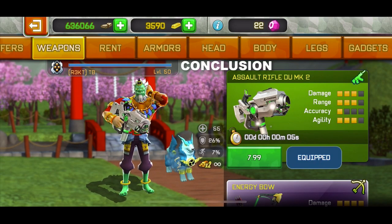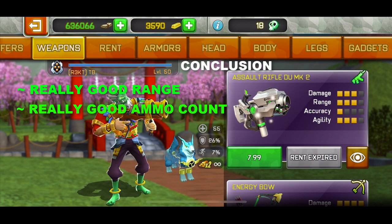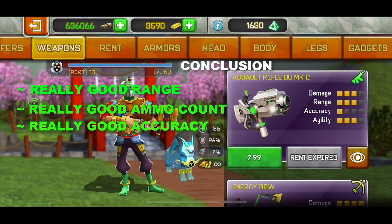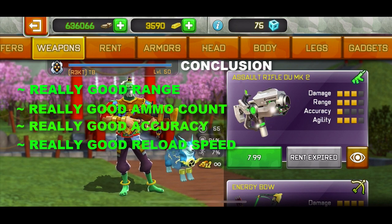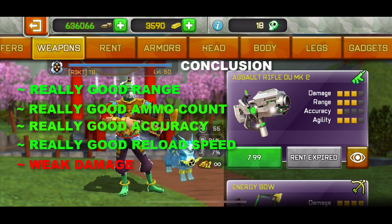So the conclusion for this weapon: it has really good range, really good ammo count, really good accuracy, and really good reload speed. But these are all good things — the main things that make or break a weapon are the bad things. The bad things are weak damage and slow fire rate, and these are severe bad things.